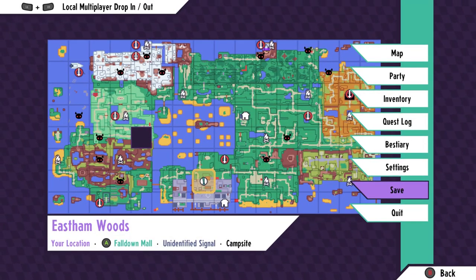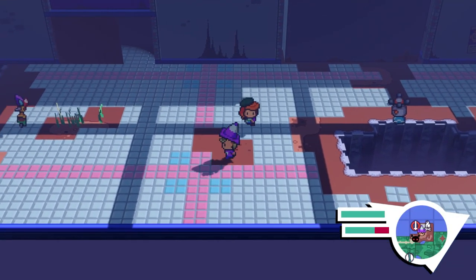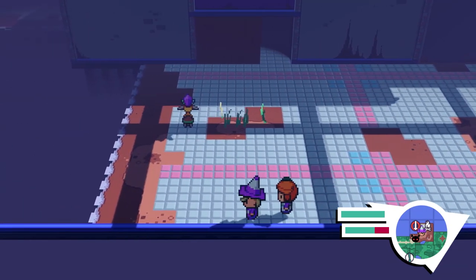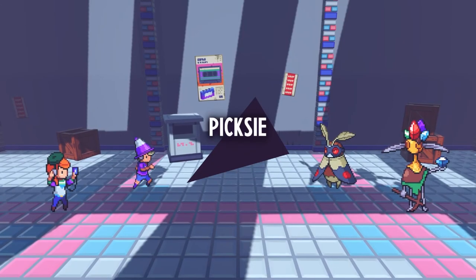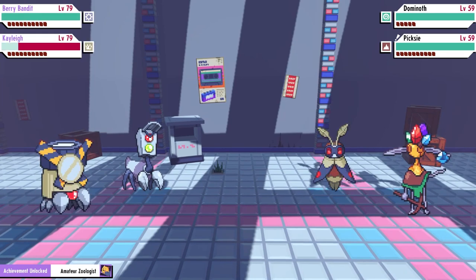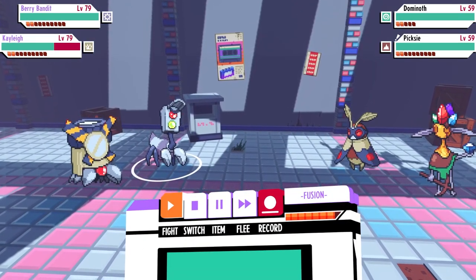Once you trigger the event, you just need to find Pixie in the overworld. In my case it wasn't the traditional cave or station — it was actually at the mall. You do need to be really careful and sneak behind it. I definitely recommend having the dash ability, because at that point you can't really lose out on it.